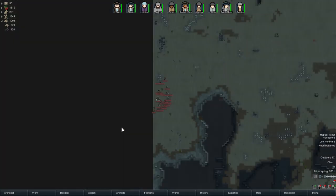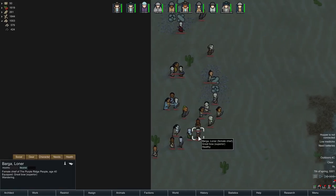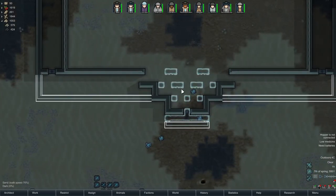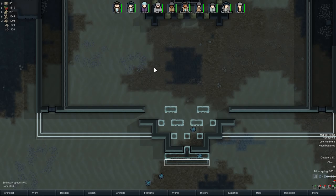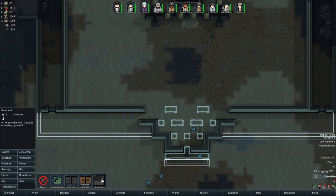We've finally got a raid! A group of tribespeople from the Purple Ridge people have arrived nearby — they'll prepare for a while, then attack. There are a lot of people there. They've got a reasonable amount of ranged weapons, which actually works to our favour.